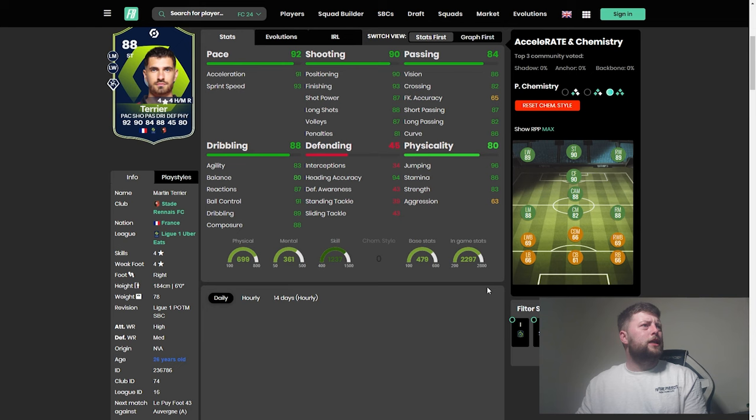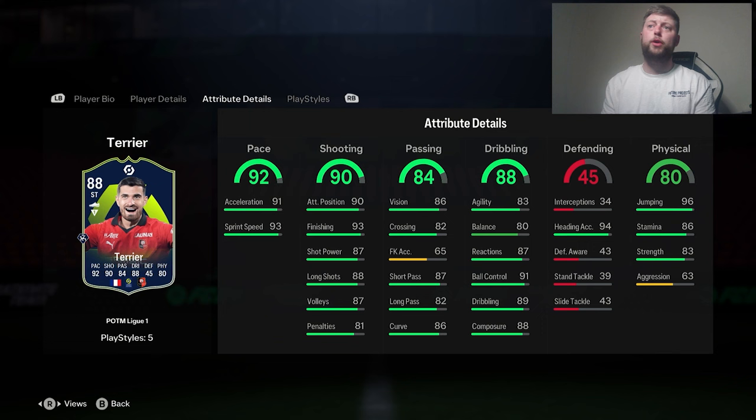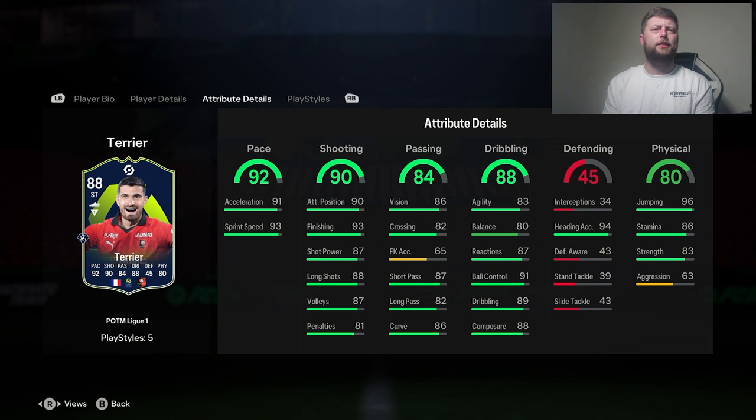Chemistry style-wise, we've got a decent amount of finishing. I don't know what we'd actually prefer to go with because we could go with the engine — bit more pace, agility, balance, as well as passing. That would work because 93 finishing is decent. You could also go with the finisher. That actually could be the move, but I wouldn't be able to see as we don't have the actual footbin chemistry styles yet to see what works.